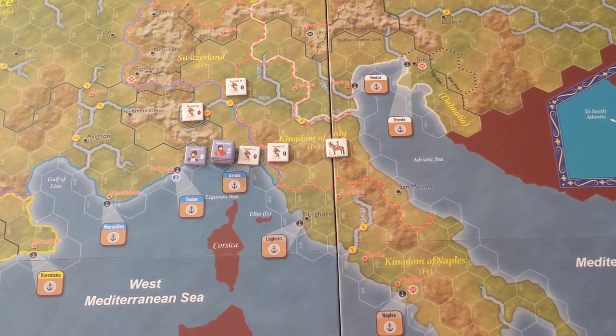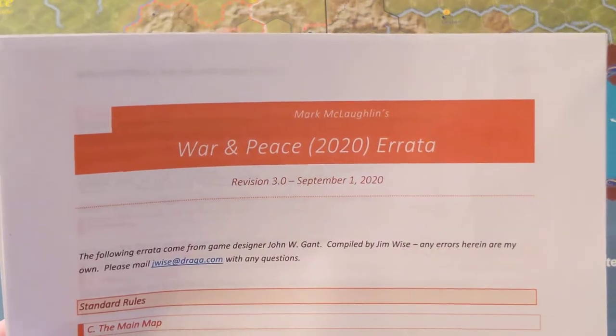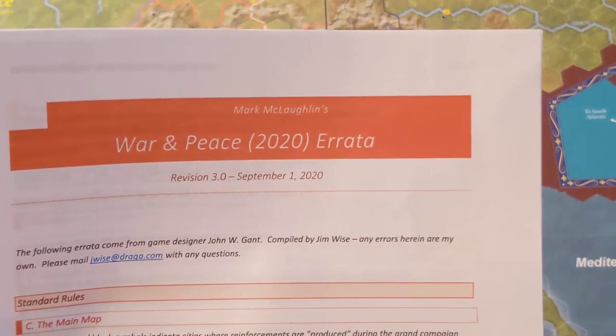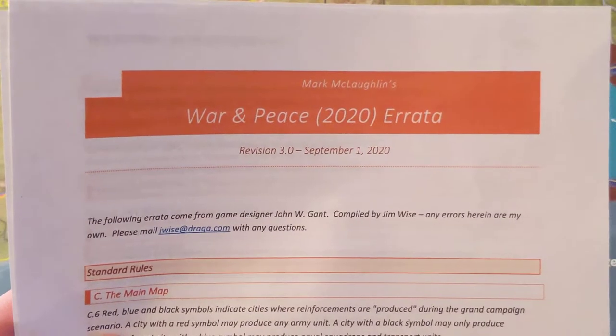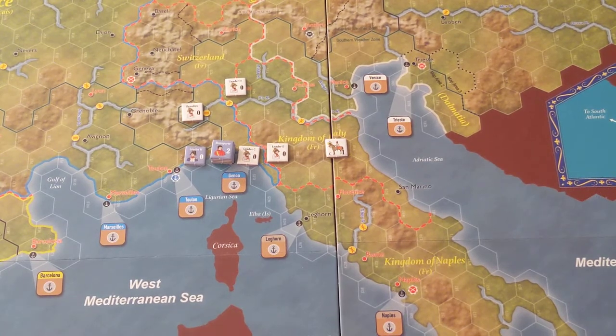I just wanted to mention that if you get a copy of this game, go on BoardGameGeek and get the errata. It's a 3.0 revision dated September 1st, 2020 — the newest errata as of this video. Go and get it. It's essential, you're really going to want to have it. So with that said, we'll get started with the first turn in a minute.